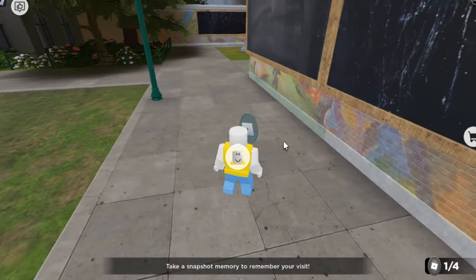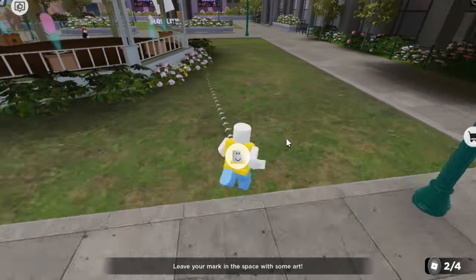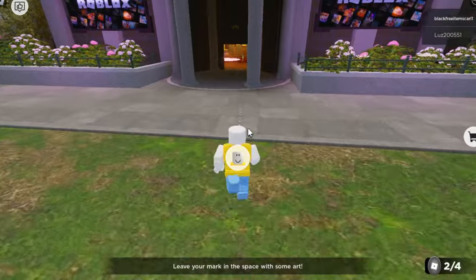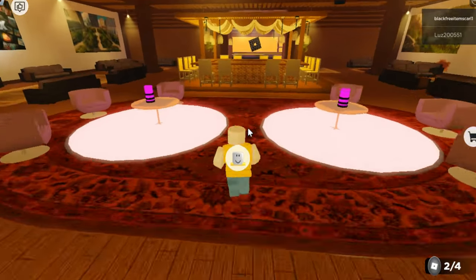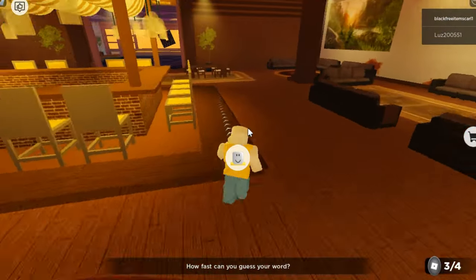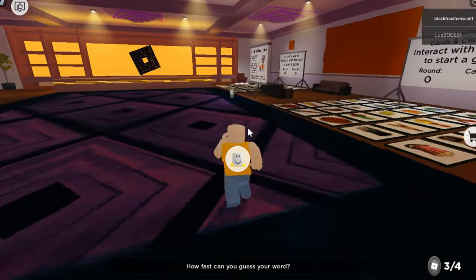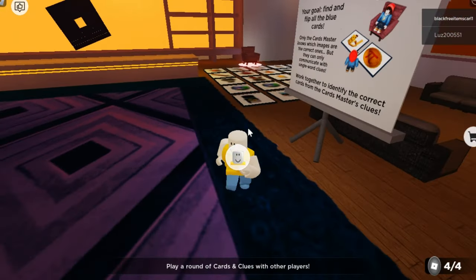There's the second one — let's go get it. Now let's go inside; the last two tokens can be found there. The third one is located just near the entrance of the building. For the fourth token, it's in the next room — let's go straight into this area. Here it is! Once you get all four tokens, you'll receive the badge.